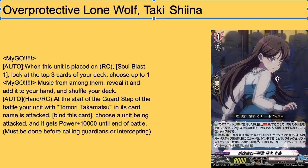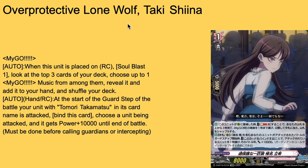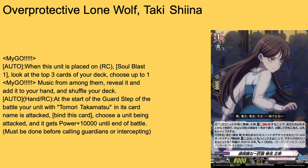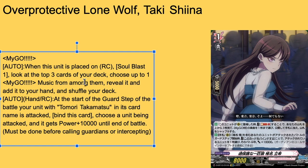Then we have Overprotective Lone Wolf Takashina — grade one, boost, 5k shield, 8k base. Auto: when she's placed on rear guard circle, by soul blasting one, look at the top three cards of your deck, show up to one My-Go music card, reveal it, add it to your hand, shuffle your deck. And auto: as a hand card or rear guard at the start of your guard step when a unit with Tomori Takamatsu in its card name is being attacked — by binding this unit, the one being attacked gets plus 10k for that battle, done before calling guardians or intercepting. Not a hard once-per-turn, works on vanguard or rear guard swings, and you can keep her in hand as a 10k shield if your board is full. Easy four-of.